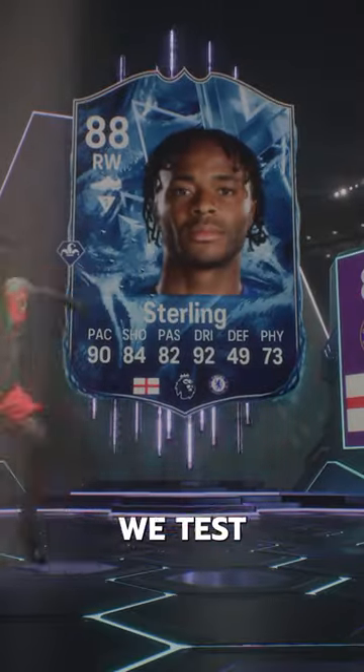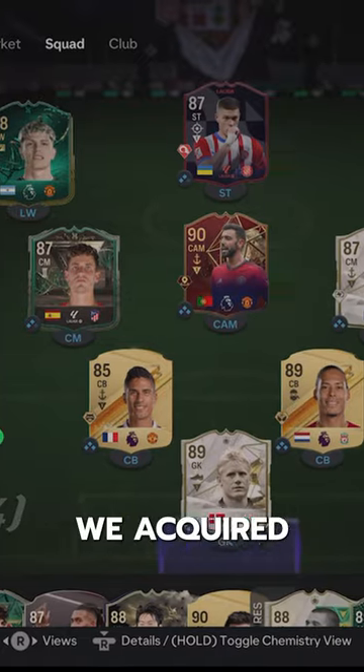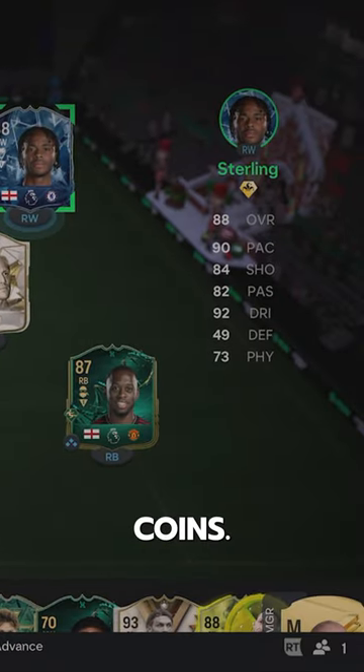Welcome to Baller or Bust, where we test FIFA cards so you don't have to. We've got Ice Sterling — we acquired him via SBC for 500,000 coins.